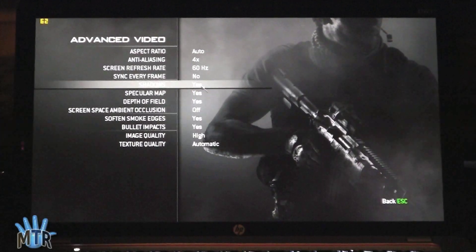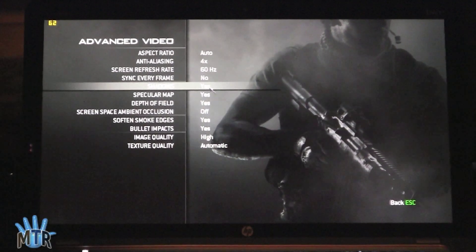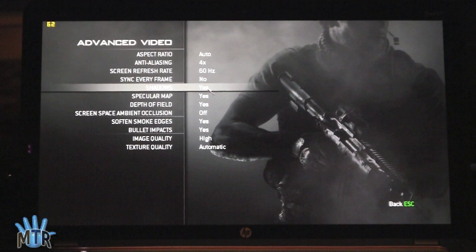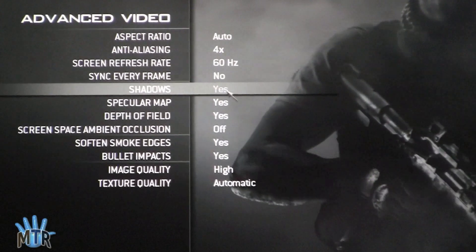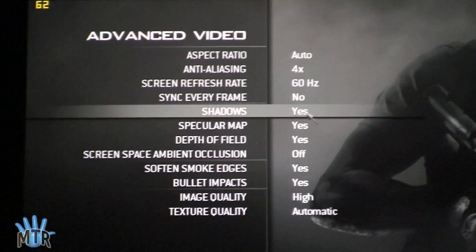We're now in Call of Duty Modern Warfare 3. We're running at 1920x1080 for resolution, and you can see our advanced settings right here. Everything is set pretty high. Anti-aliasing was set at 2x by default, and I've increased it to 4x. The only thing I haven't turned on is ambient occlusion.